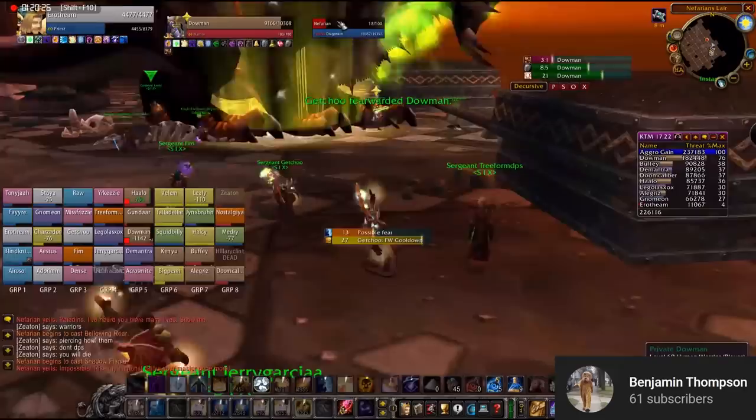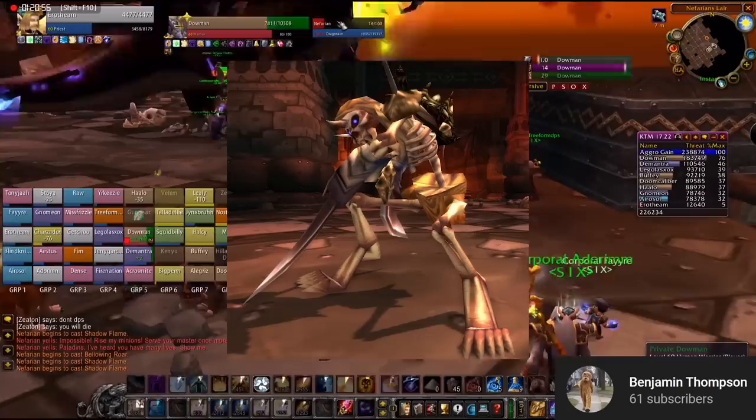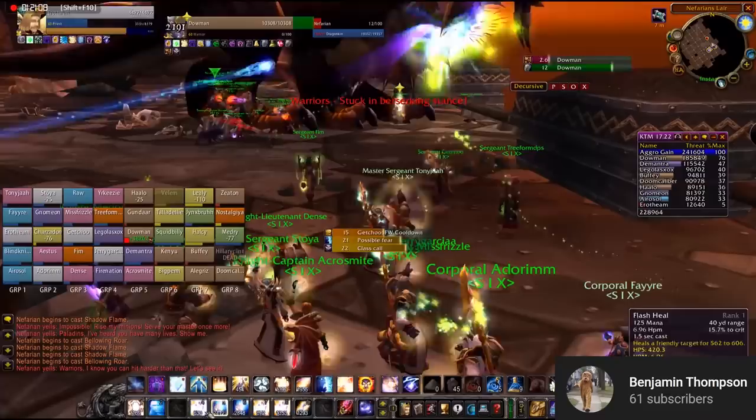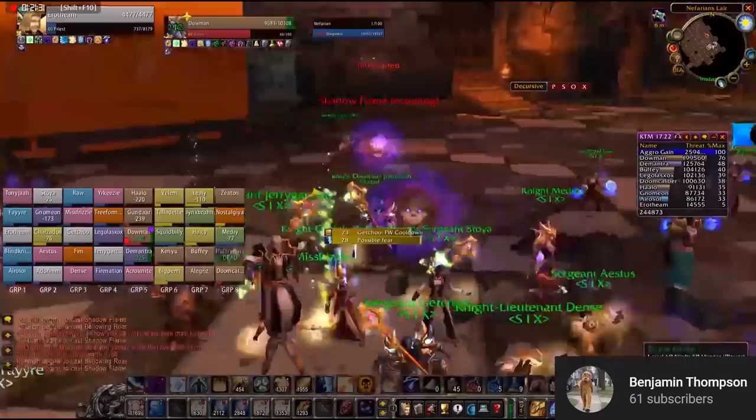Phase 3 hits when Nefarian is at 20% health. He'll resurrect all the Draconids from Phase 1, and they'll become Bone Constructs. The Bone Constructs do a lot of damage but don't have a ton of health, so they can usually be AoE'd down. It's also recommended that Paladins use Holy Wrath, and it's good to stock up on Stratholme Holy Water. Any off-tank warrior can use Challenging Shout to take the guys down pretty quickly. As soon as the Bone Constructs are dead, class calls and Nefarian's other abilities will still go out just like they did in Phase 2. If you can manage that, you can manage the rest of the fight and should have him down.